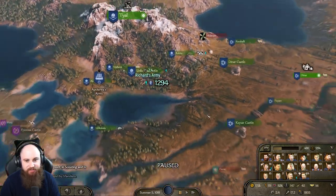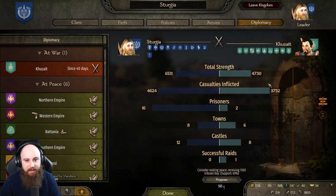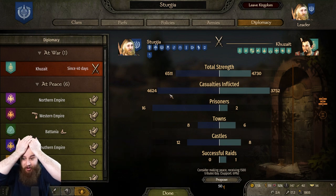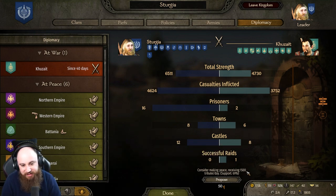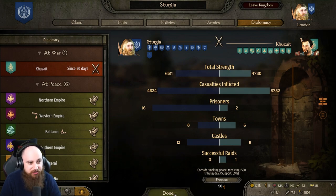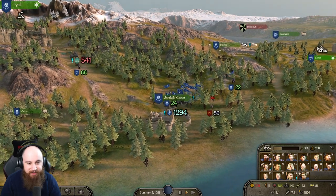Have they sieged any of the other castles I've taken? No they haven't. Let's look at the kingdom tab — oh my god, look at their strength! We've got 16 of them, they've probably got no one else except that one army. We can consider making peace receiving 1500 per day — I'm going to veto any of that because we can take their lands right now. I absolutely refuse to allow them to get away with it!